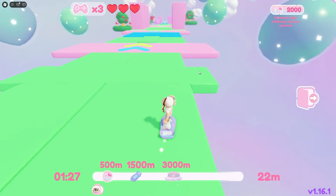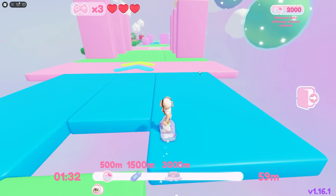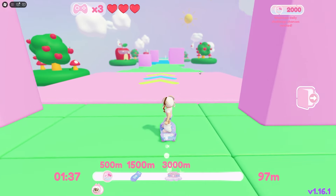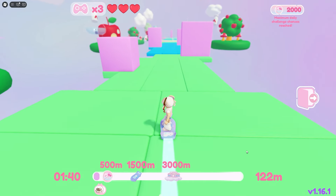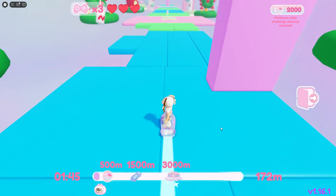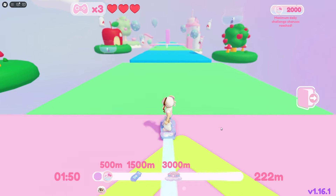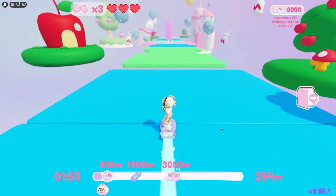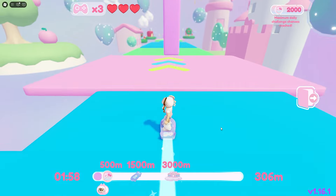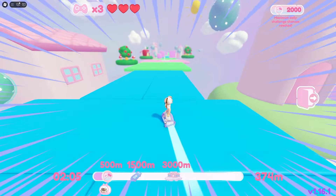We're going to go through the door — be careful not to fall off the edge. If you just continue going straight you'll start getting faster and faster. At 100 meters I'm going a little faster, but watch out for gaps. I like to scroll out so I can see the gaps, which makes it a little easier. Just keep going as it gets faster and faster — the faster it goes the harder it gets.